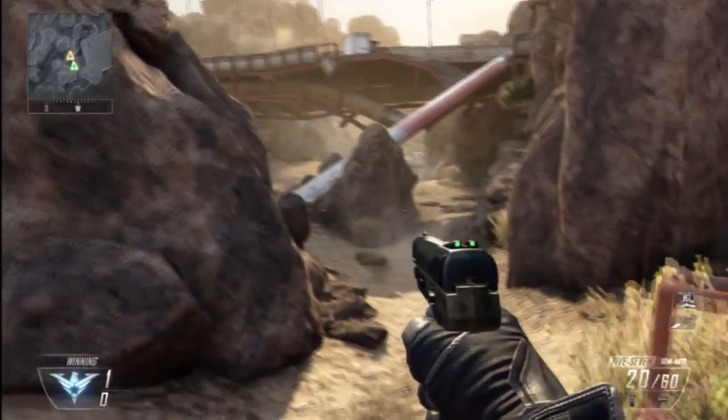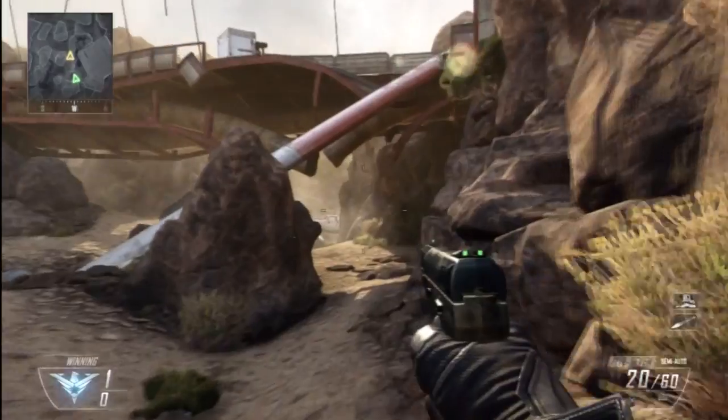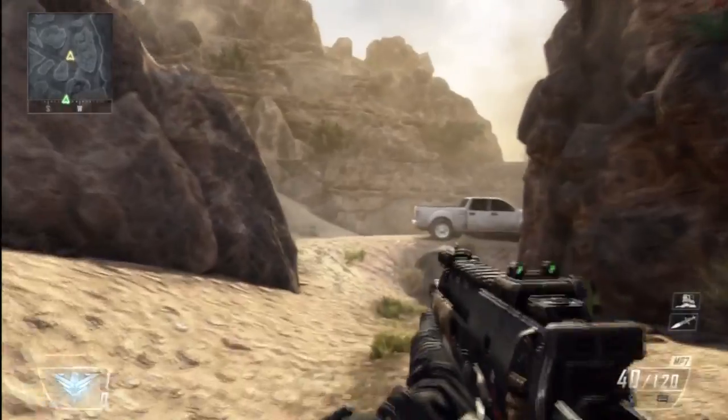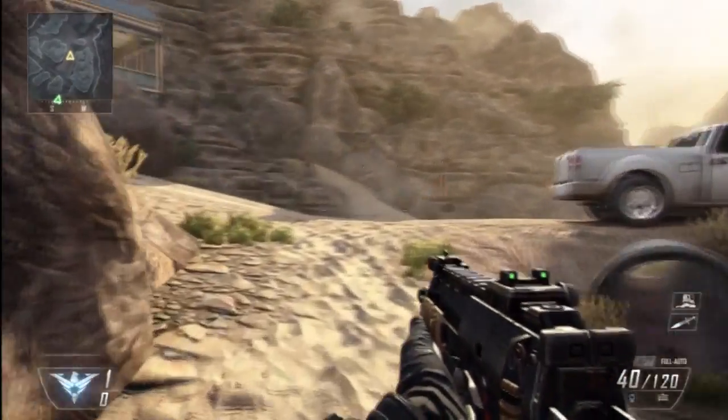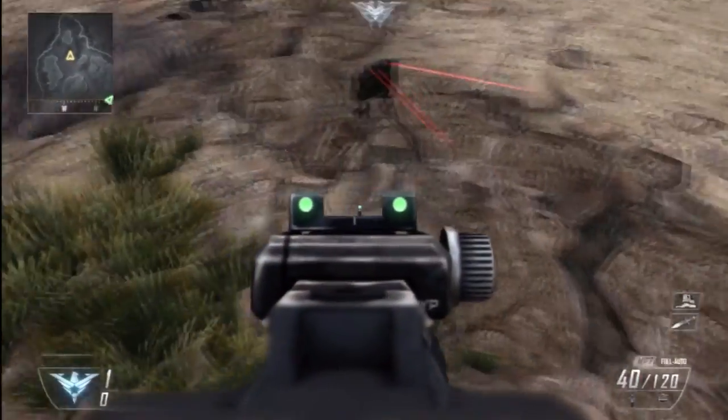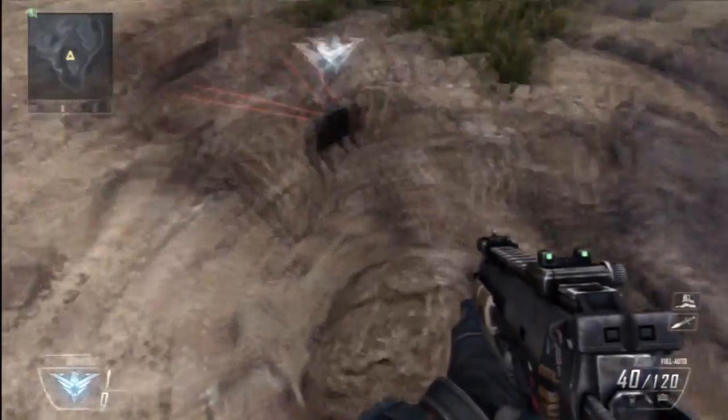If you run over to check where your claymore is, it will be amazingly across the map. This glitch is great for spawn kills because you can do it as soon as the game starts. You can see the claymore is across the other side of the map, so it will be amazing for spawn kills, kill cams, and search and destroy.